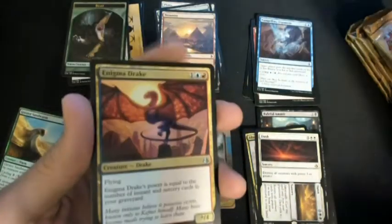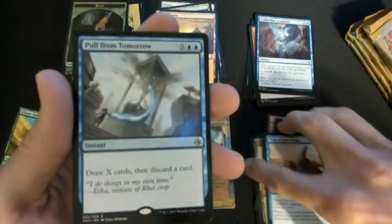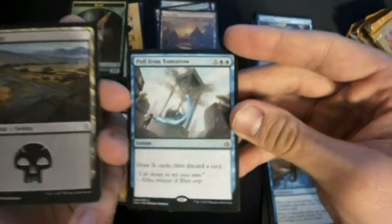Embalmer's Tools, Enigma Drake, Trial of Knowledge, and a Pull from Tomorrow. The card's actually pretty good — instant: draw X cards, then discard a card. That's pretty solid in my book.